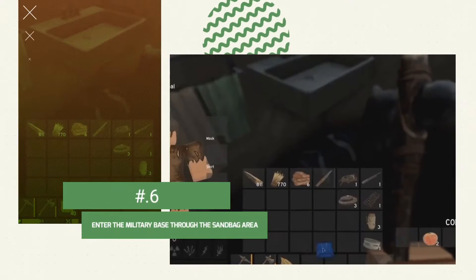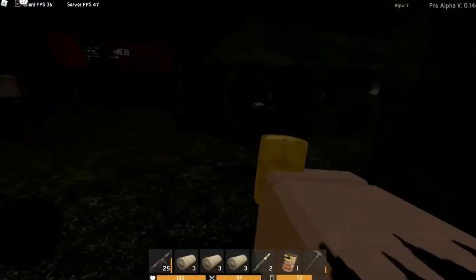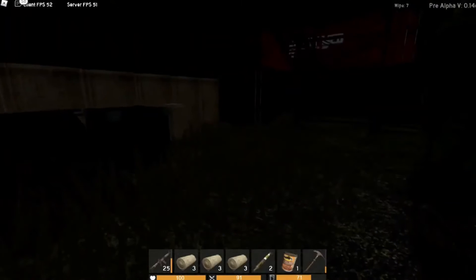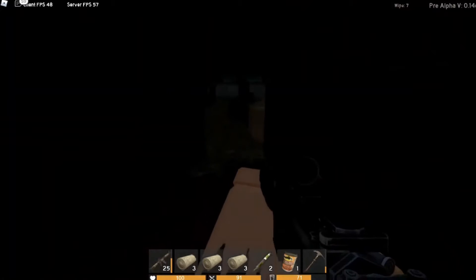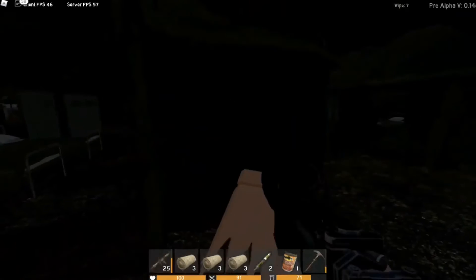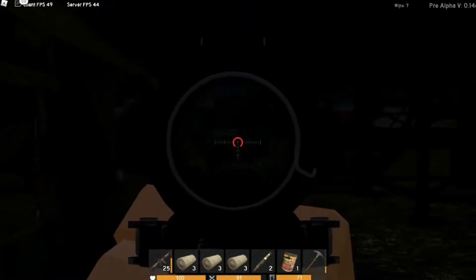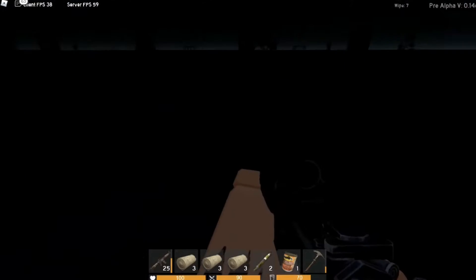Number 6: Enter the Military Base through the Sandbag Area. Military bases could be a very cool spot for looting, especially their areas that have military pieces of equipment lying around with little to no guard. The easy way to get in is by tagging along the walls and then jumping over the sandbags, specifically jumping over the lines between the two sandbags, which gives you easy access to the military base.